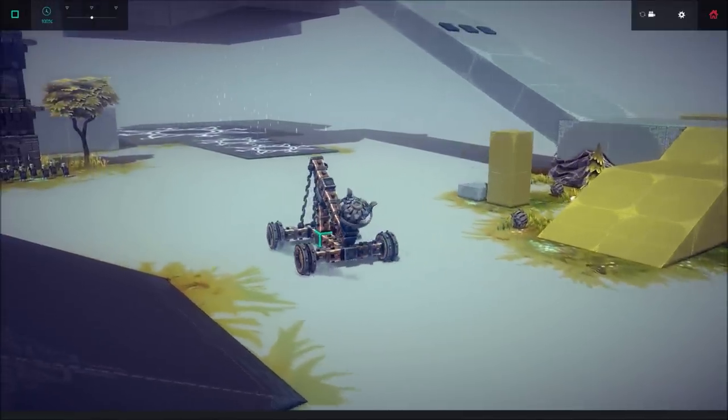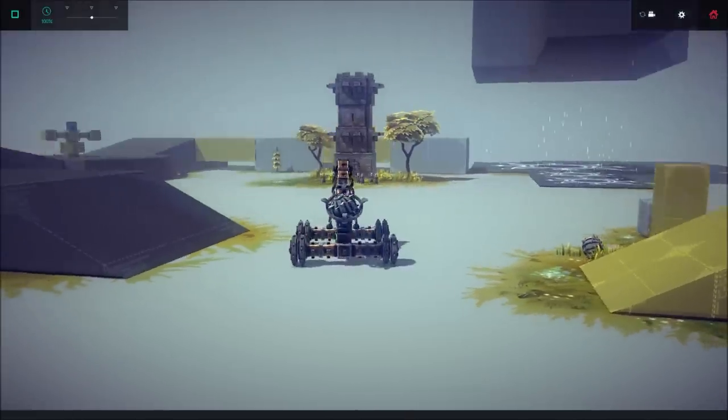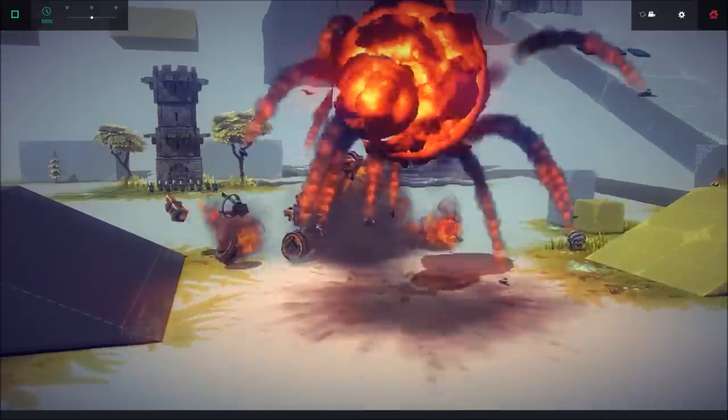Basically, that is your catapult. So if we line up to the castle over there and get a bit straighter — I haven't reassigned any of the keys, but you can reassign them. I like to generally do it to 1, 2, and 3 in the order that you're going to fire. Press L and it fires.